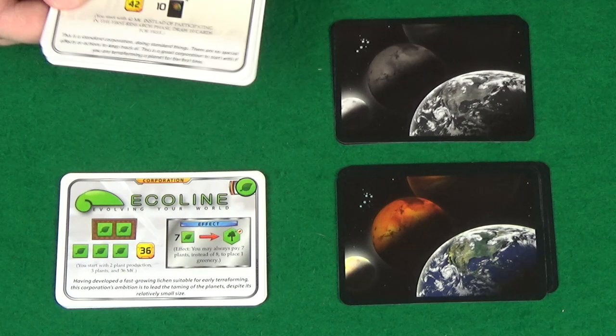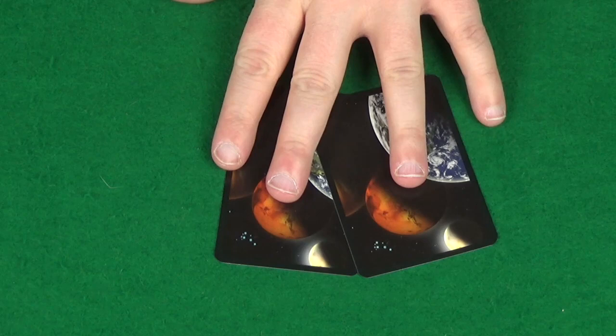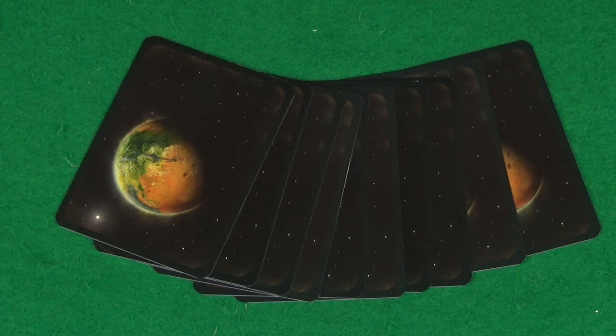If it isn't your first game, rather than being given one of the beginner ones, you'll take all the other corporation cards, shuffle them up, and deal two to each player. They then pick one to keep and use for the game, and the other gets returned to the box.